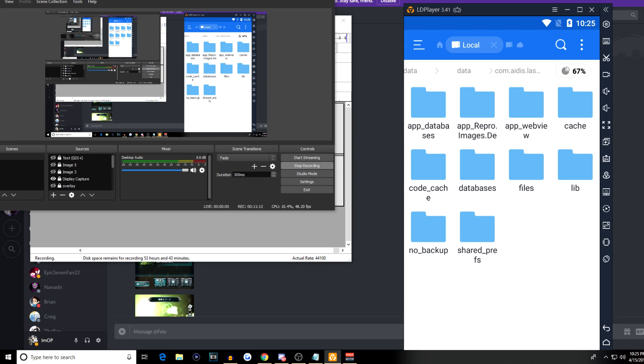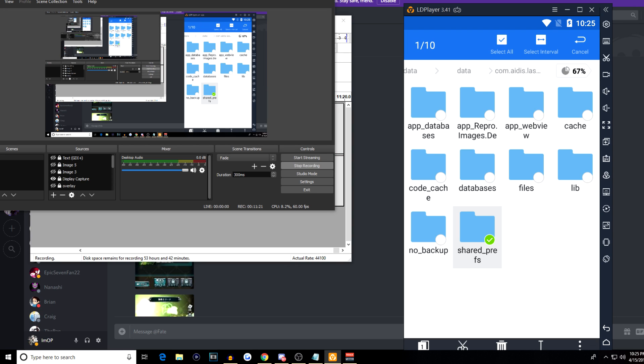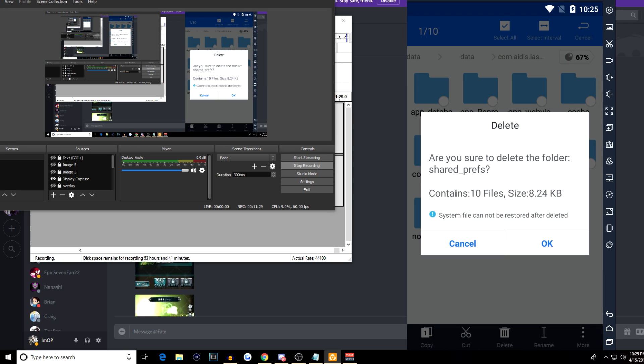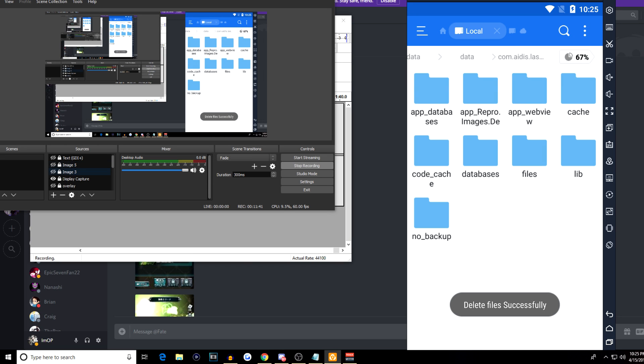So you're going to click on this folder — this is the folder you're looking for. Once you click on it, you are going to hold down on the shared preferences folder. You're going to hold this down, and then from here, click the delete button. This will delete your account from the game. So make sure you don't do this if you have a good account. But if you do not have a good account and you want to re-roll, you click delete and boom.